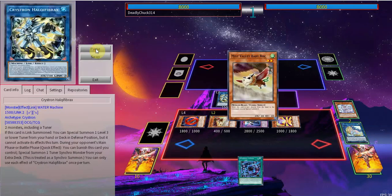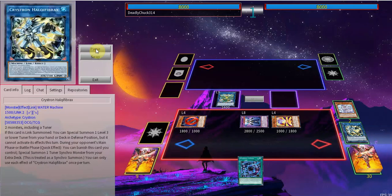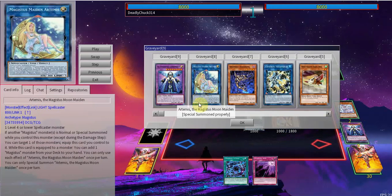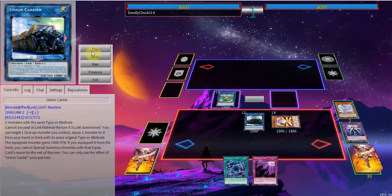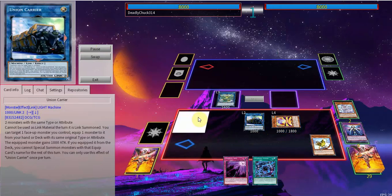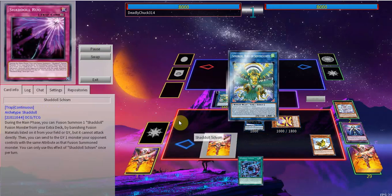We're gonna go into Halki Fibrachs since Zoroa is a tuner, and we'll use it along with Crossheap. Halki Fibrachs will activate its effect summoning a Baby Rock, and then you can go into Sumo — go into Artemis — just to get a light monster. Both Construct and Artemis are light, so you can go into Union Carrier, and then you're gonna equip Thunderbird.